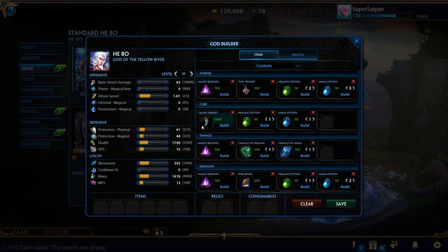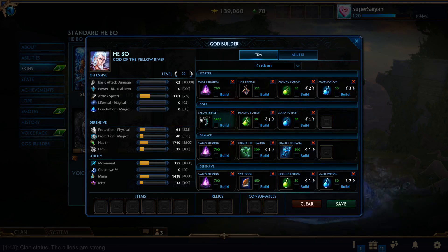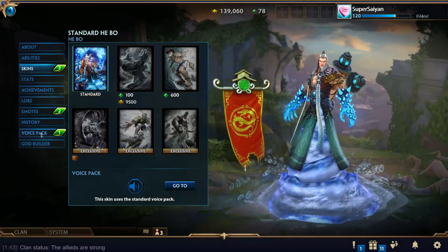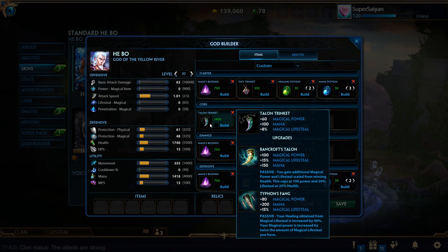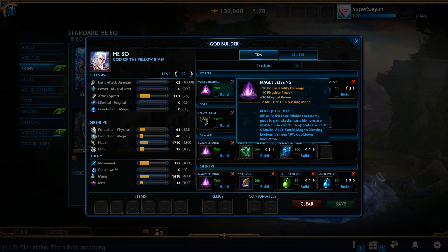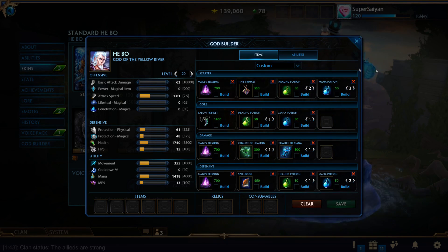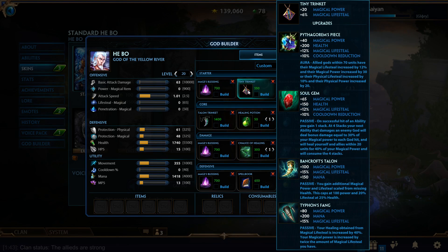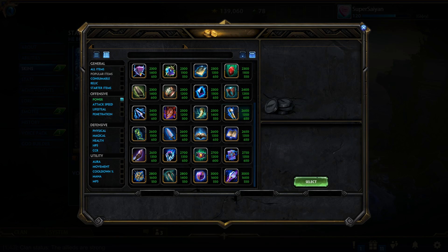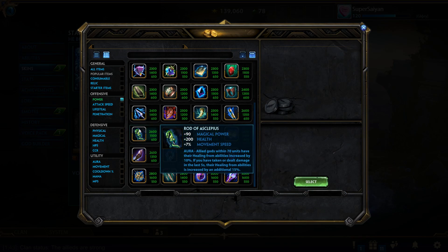If you are newer to duel and not as familiar with the early Fight for Red and how careful you have to be with limited sustain, I would suggest going Mage's Blessing and a Tier 1 Tiny Trinket, because this gives you five potions to work with — three mana, three health, depending on your character. I enjoy going the Tiny Trinket because it gives a tiny bit of lifesteal and you're building into Bancroft's either way, which is what you should be trying to rush 100% of the time as a mage. It's without a doubt the strongest item in the entire game for duel on mages.